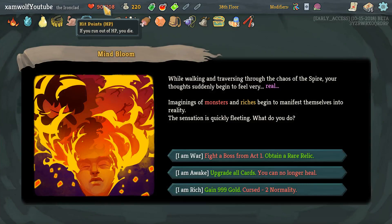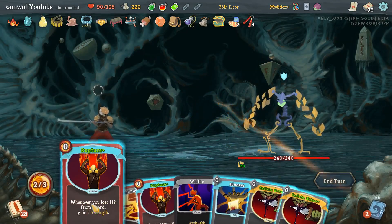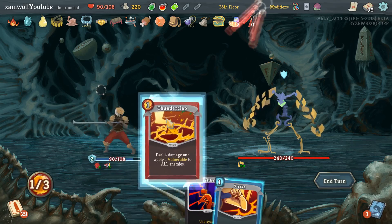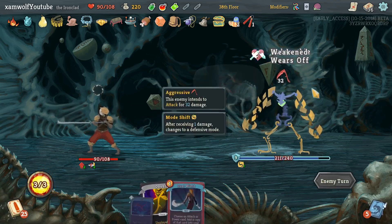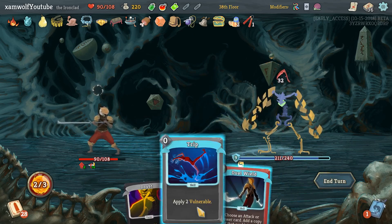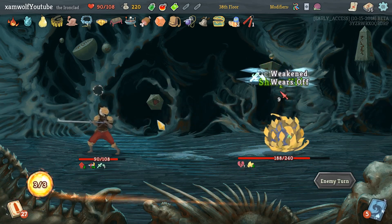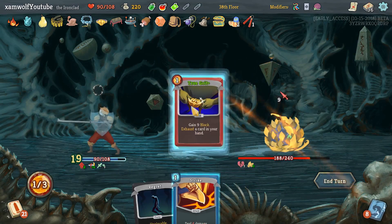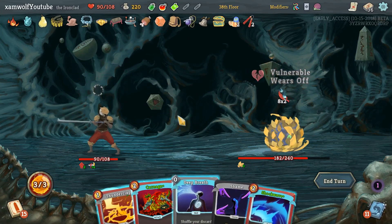We're dual wielding the Sadistic Nature, then Rupture, Rupture, Nature, Nature, Finesse, Deep Breath — hit with Thunderclap, 16 bonus damage, and then the Strike. That's pretty epic music by the way. Should have played that first — could have had even more with one additional Nature. I don't think I need the strength scaling here; we have 16 damage from Sadistic Natures.